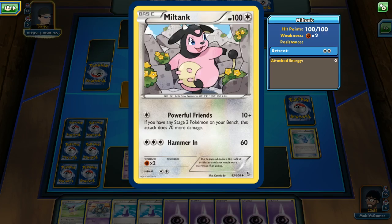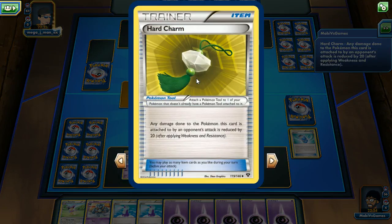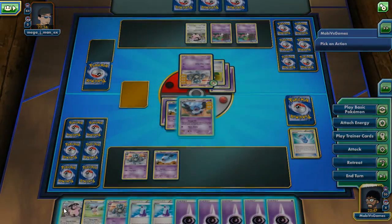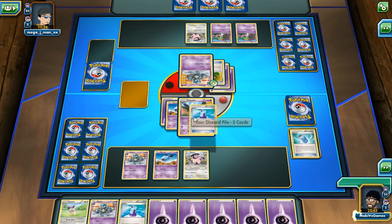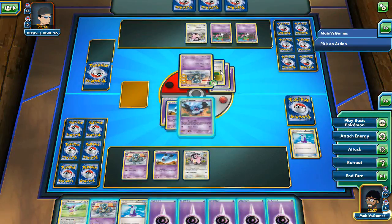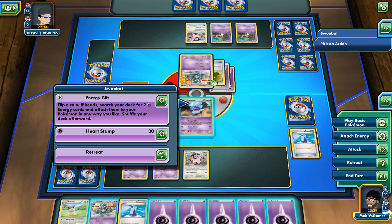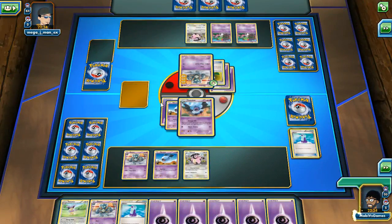Flip a coin — on heads, grab two energies, that's really good. I have Routes and Milk Tank — 'If you have two Stage Pokemon on your bench, add 70 more damage' — that's really scary! Head Charm is a Pokemon Tool: any damage done to this Pokemon from an attack is weakened. Milk Tank on the field — she can heal. If I Heart Stomp right now my attack is gonna do just 10, but let's keep going. Next turn he'll be able to stomp me though.